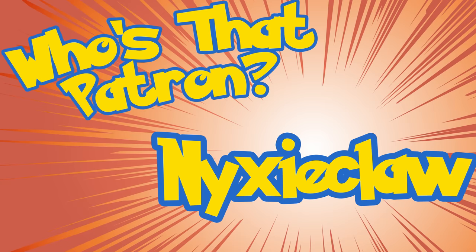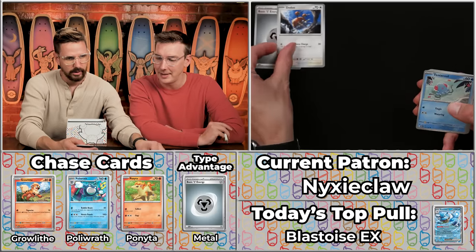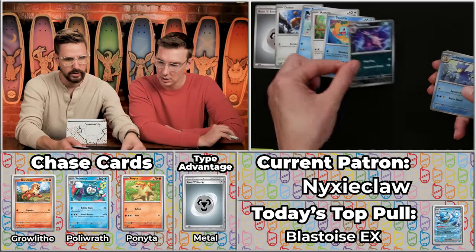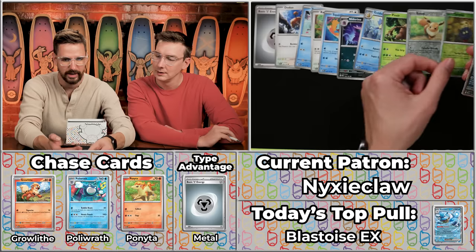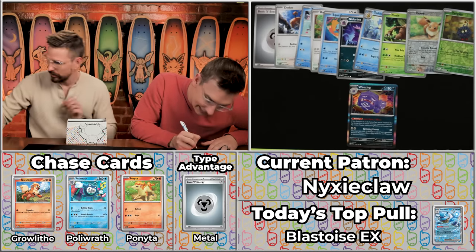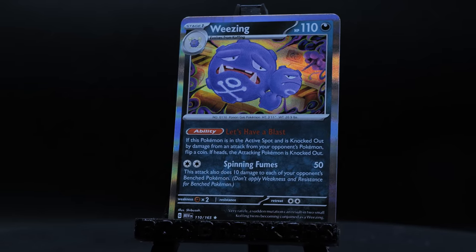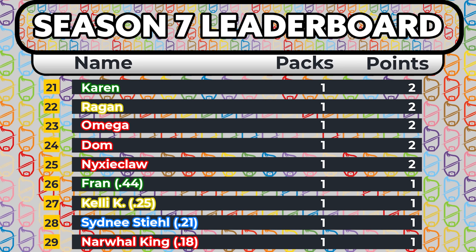Next up is Nixie Claw — who apparently went to school with my wife Beth at JMU, or at least was there at the same time. We got the Metal Energy — a two times multiplier. Let's see something big. Got the Doduo, the Tentacool, the Rattata, the Squirtle, the Meowth, the Golduck, the Pinsir, the Eevee will not score, the Tangela is really cool artwork but will not score, and the Weezing! We haven't seen Weezing yet, but still just going to be a two-point pack sadly, even with the multiplier. It's so exciting when you see the multiplier because the potential is massive — but alas, just gas.